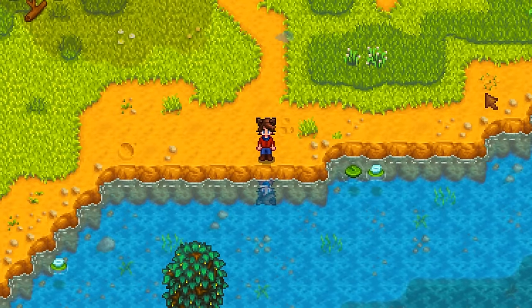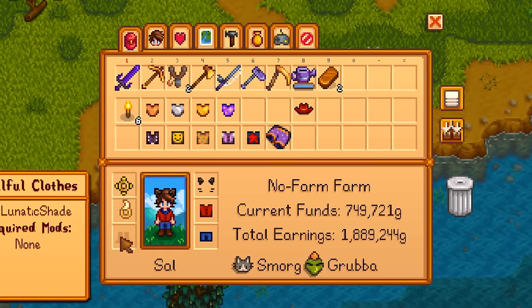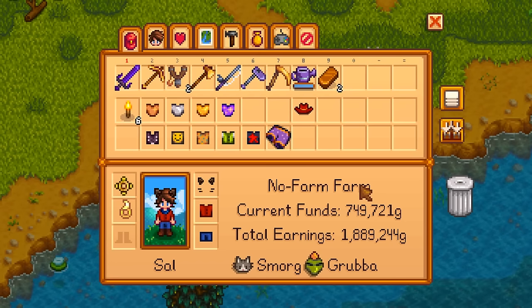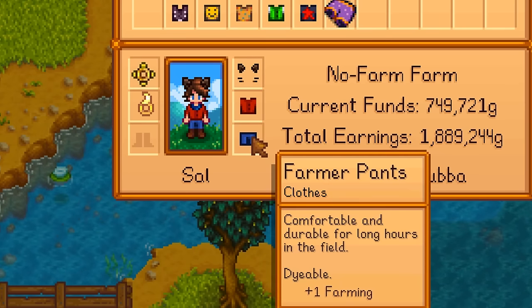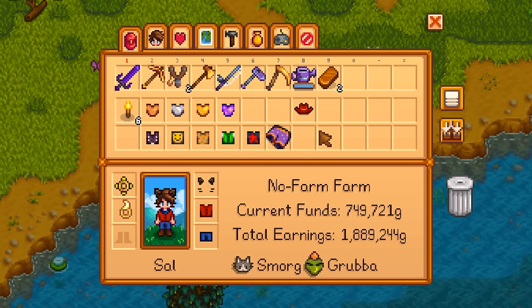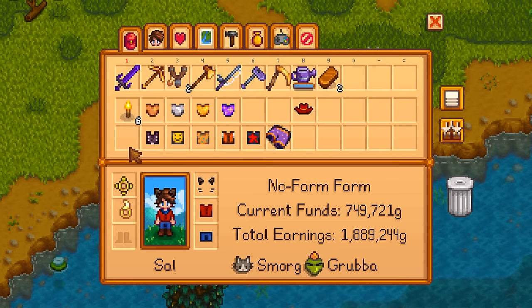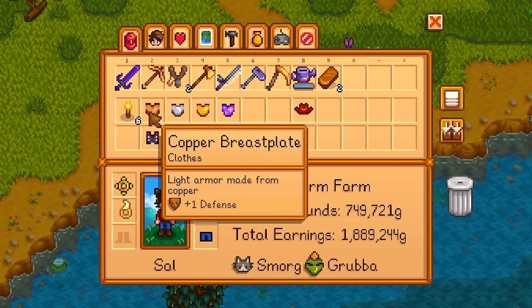This next one's called Skillful Clothes. Normally the only things that have stats are rings and boots — this adds stats to many pieces of clothing. You can start off with the farmer pants, which give plus one farming just off the start. There are all sorts of clothing items you can craft with cloth at Emily's or buy from various places, and many have very unique effects. All of the breastplates, which you get by tailoring cloth with material bars — copper, iron, gold, iridium — give you increasing defenses. There are items like Louis's lucky shorts, the studded vest giving plus two attack, and the happy shirt which slightly increases your popularity so you get more friendship when talking to someone or giving gifts.